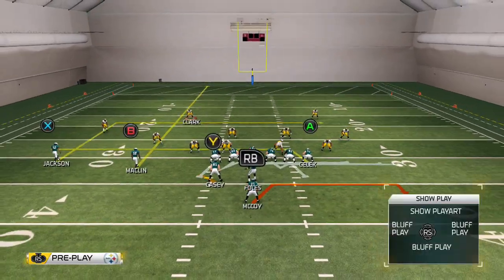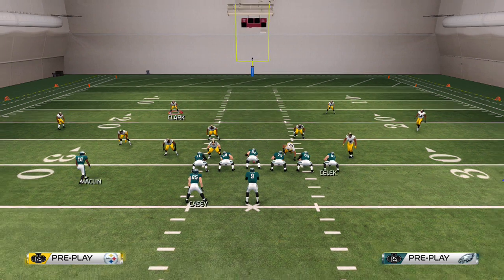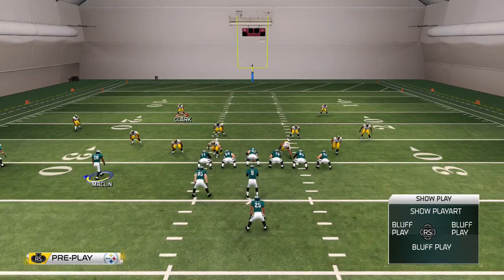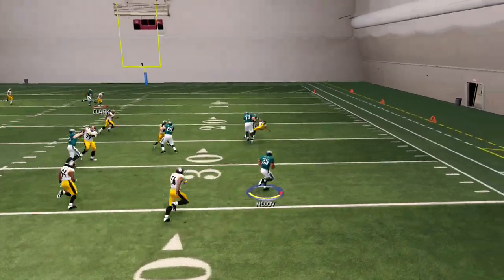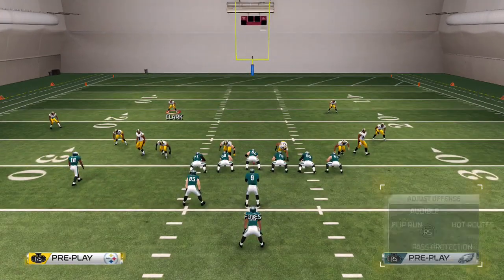We're going to dump it off to McCoy. Now when you have elusive running backs like McCoy, when you catch passes you can spin instead of trucking. If you have a Marshawn Lynch or Frank Gore, obviously you want to be trucking using their abilities. But if you have a Jamal Charles or LeSean McCoy, you want to be spinning to avoid hit-stick fumbles and to get loose in the field. Easy - we didn't even have to do anything right there. This is only versus a blitz.